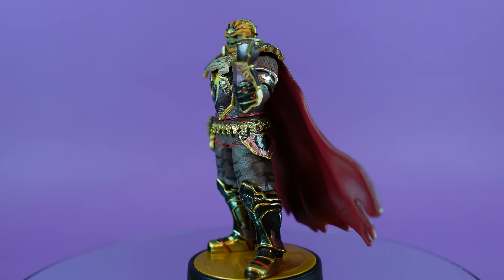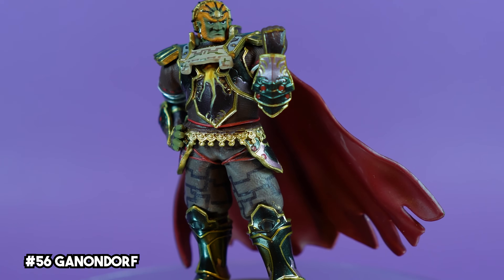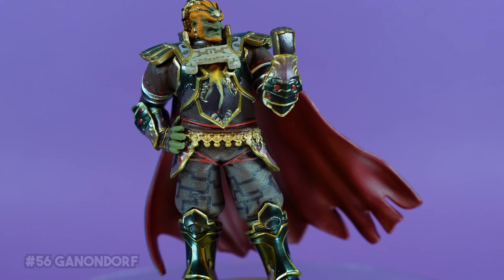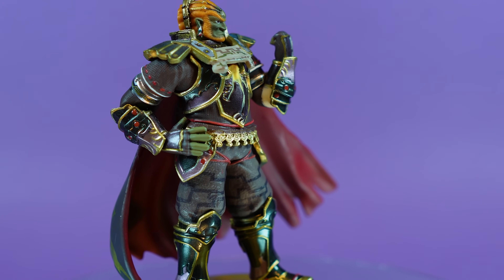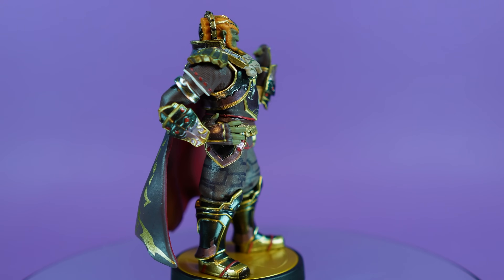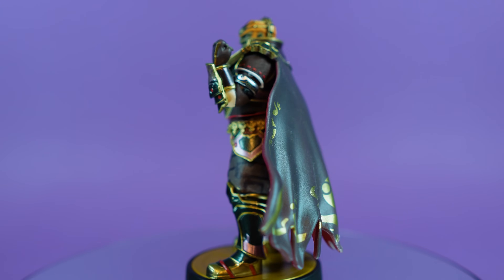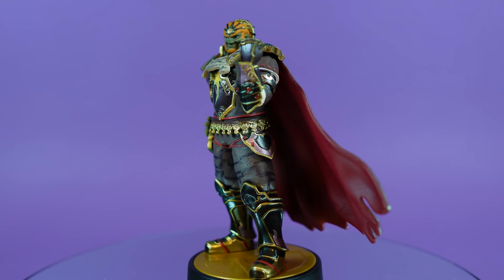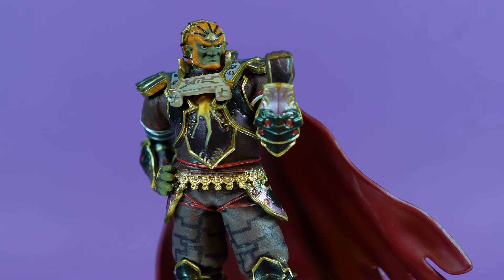For being one of the middle releases of the Smash line, Ganondorf comes packed with a lot of intricate sculpt and paint details. Being based off the Twilight Princess version of Ganondorf, he bears that glowing scar on his chest, which I genuinely never noticed until recently. The Gerudo armor and designs all look great, and there's a fair amount of texture work on him as well. The Demon King has one of the better faces out of the earlier releases in my opinion, and overall, he's one of Hyrule's best in this line.